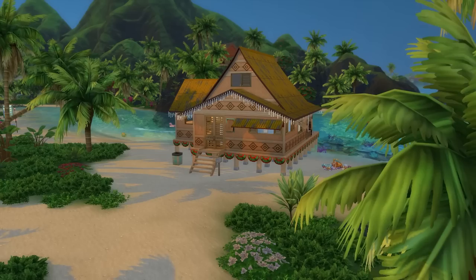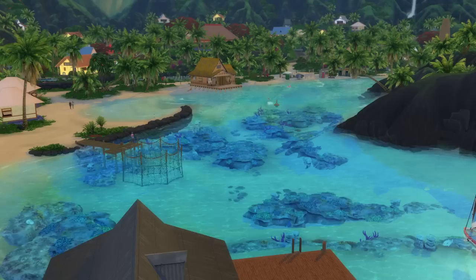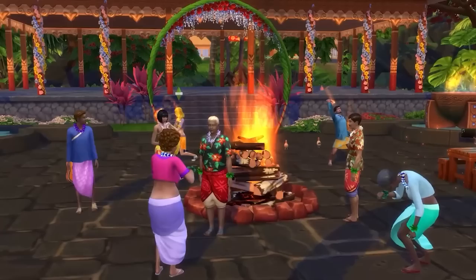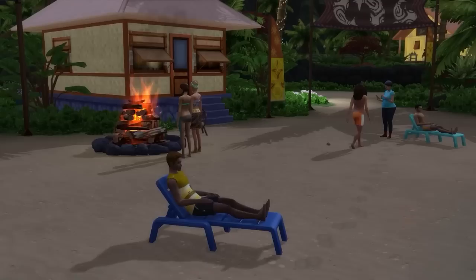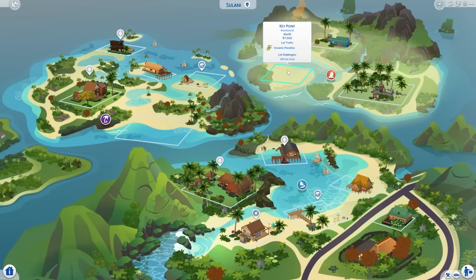Now let's take a look at the gorgeous world of Sulani that comes with Island Living. First up is the 30x20 Lagoon Look lot, located in the Ohan Ali Town neighbourhood. This is a rather central lot with a great balance between the beachside area and the area in the water. The neighbourhood is very dynamic, with festivals regularly popping up on various days around the area. Not to mention the gorgeous lagoon to swim, snorkel, and chat to dolphins in that is literally on your doorstep.